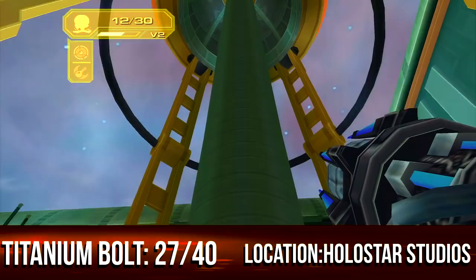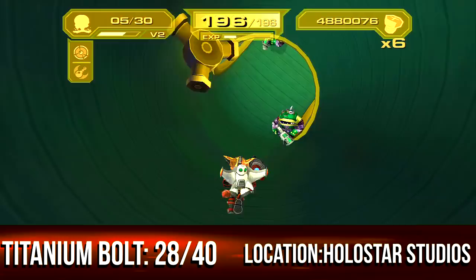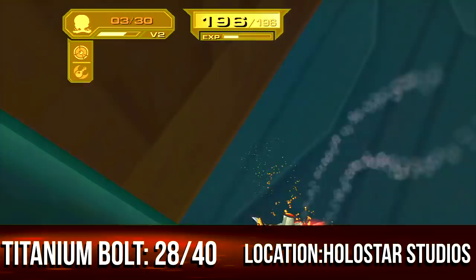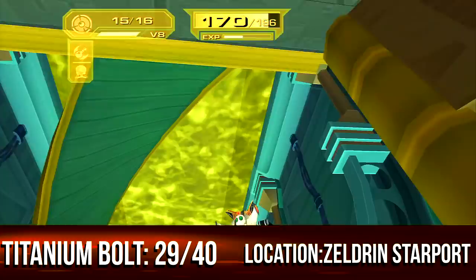Look at these enemies free-falling — they got glitched up. I returned to my ship and went to the corkscrew again. Go to the top of it, jump off, thruster-pack your way to the other one. There you go — that's your titanium bolt.